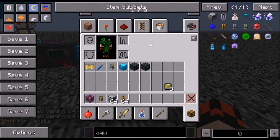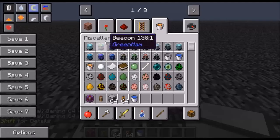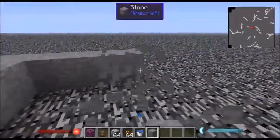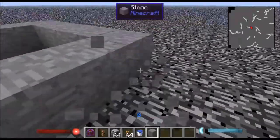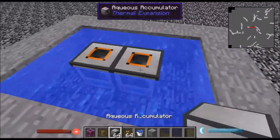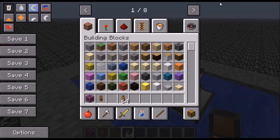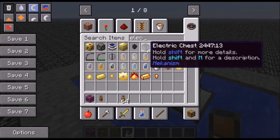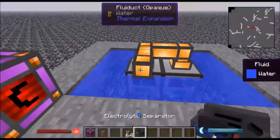You need an oreclus accumulator and a water bucket. You can have multiple oreclus accumulators. I don't think you need to go overboard with this because it's not really that much water that's going to be transported, but you're going to need water to pump into one of these electrolytic separators. You need it to pump in there.